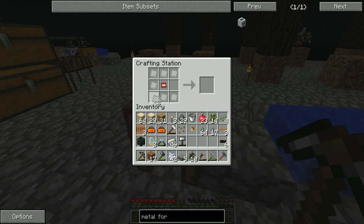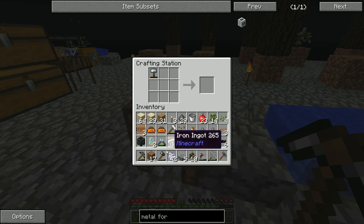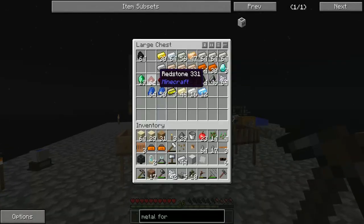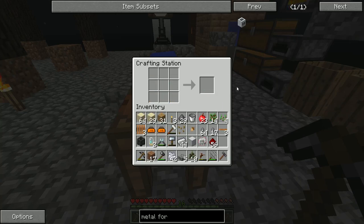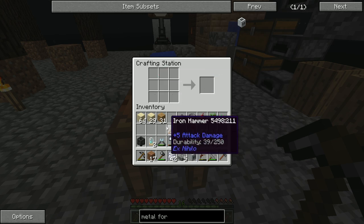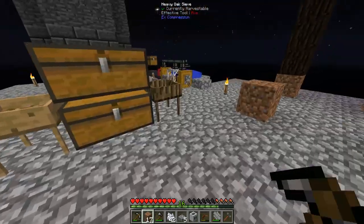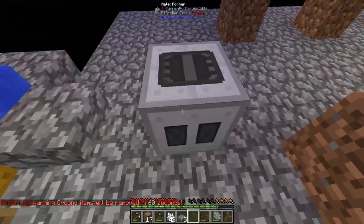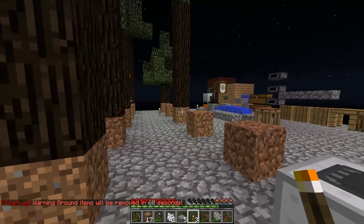We now have a Metal Former. Once we get power we can start making plates without using the forge hammer, giving us a one-to-one ratio instead of using twice as much iron per plate. Let's throw this thing down right about here. I want to make sure I get torches down because mobs start spawning — I've been doing a little bit of nerd-poling whilst hammering compressed cobblestone and every time I come back there are mobs everywhere. Let's light this place up a little bit.